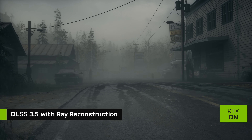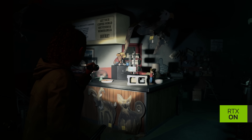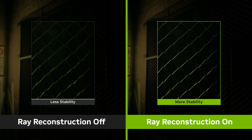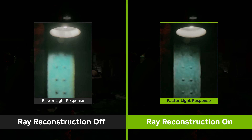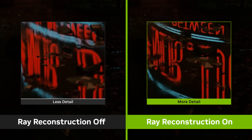NVIDIA DLSS 3.5 with ray reconstruction introduces a new AI-powered technique that enhances ray traced image quality for all GeForce RTX GPUs. Objects with fine detail have better temporal stability. Lighting is more responsive, resolving light rays faster than before. And reflections also have greater detail and are more responsive, especially in motion.